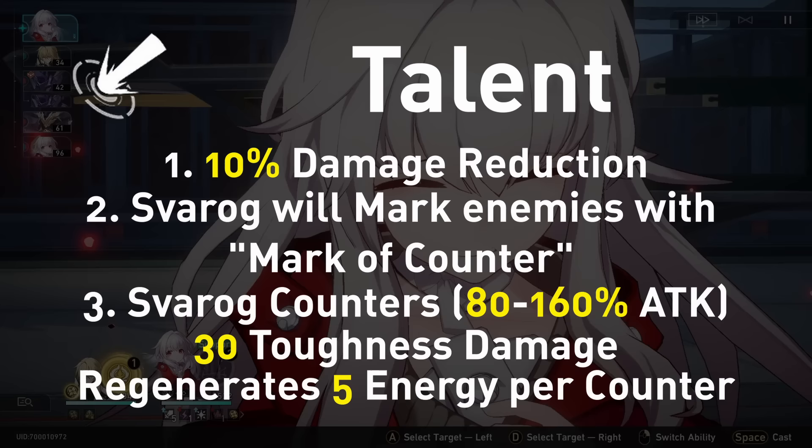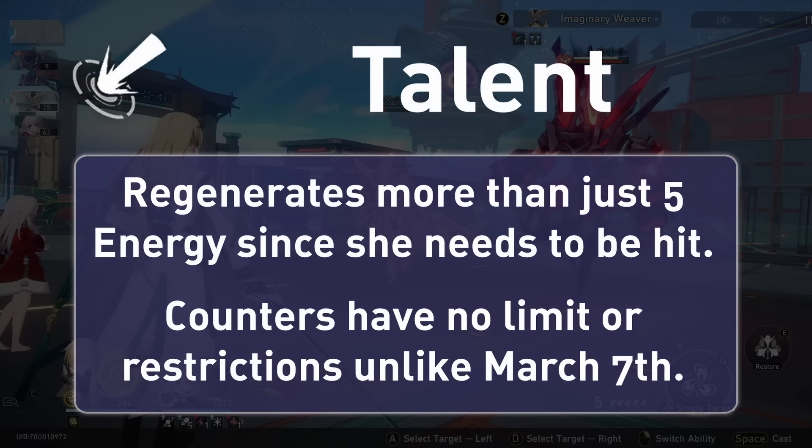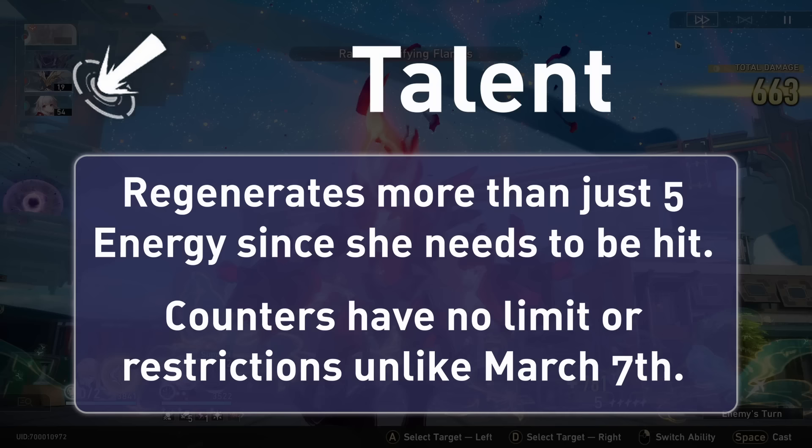Since she has to be hit to counter, this theoretically can regenerate way more energy. This has no restrictions unlike March's counters — if you get hit, you will counter. This is Clara's primary source of damage and what her kit revolves around.